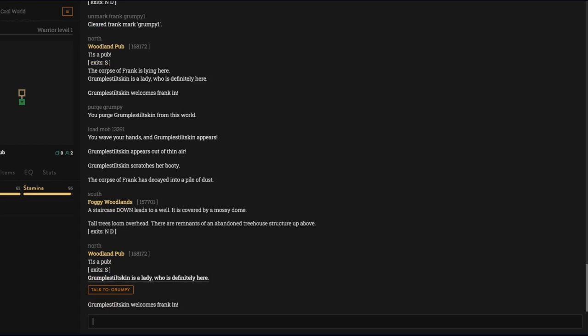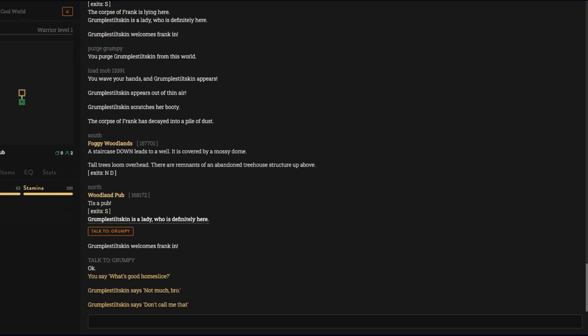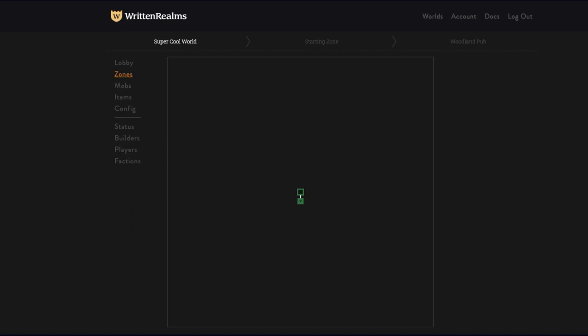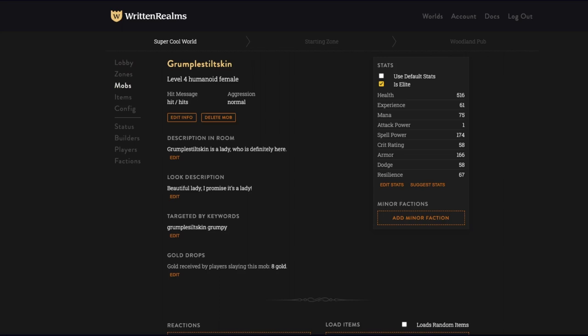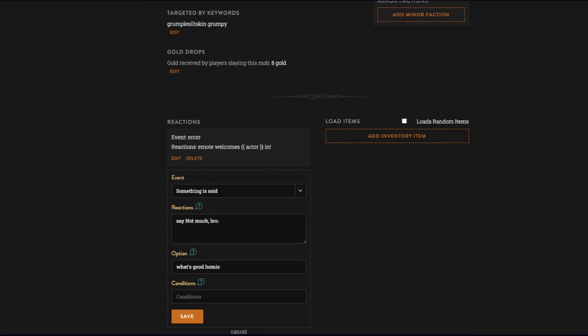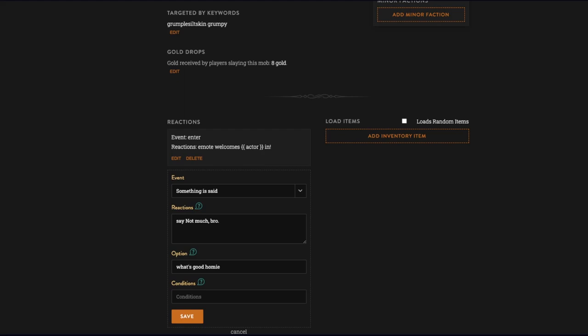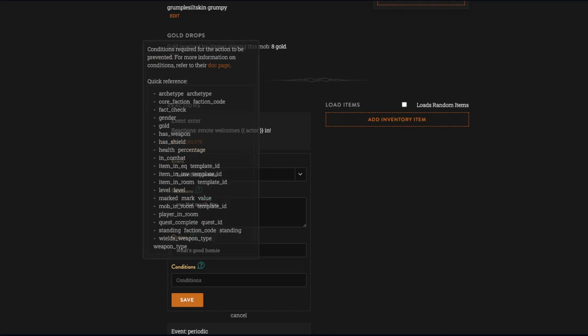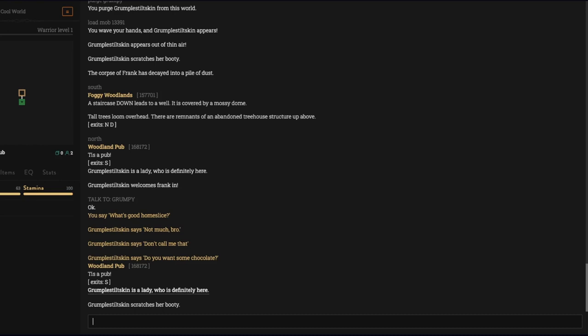Let's test it: Grumple Stiltskin welcomes me in, I can talk to grumpy. 'What's good home slice' — 'not much bro, don't call me that.' Interesting — it also registered 'what's good homey' as approximate. We'll just delete that. The conversation flows: 'what's good home slice,' 'don't call me that,' 'do you want some chocolate?' It force-looks to refresh the screen so new commands pop up.